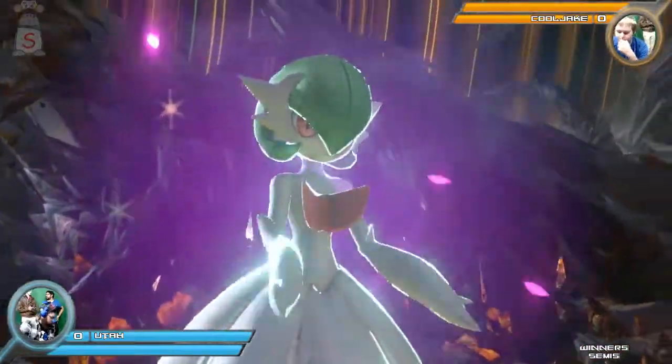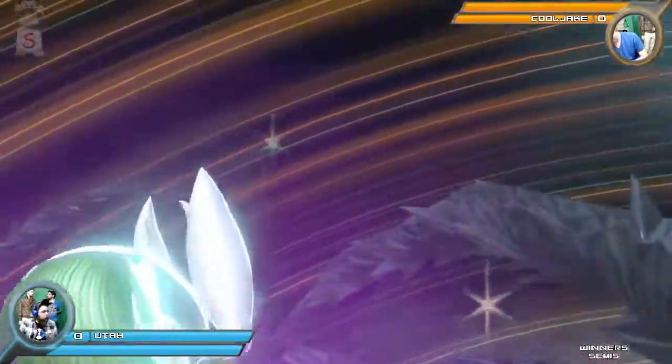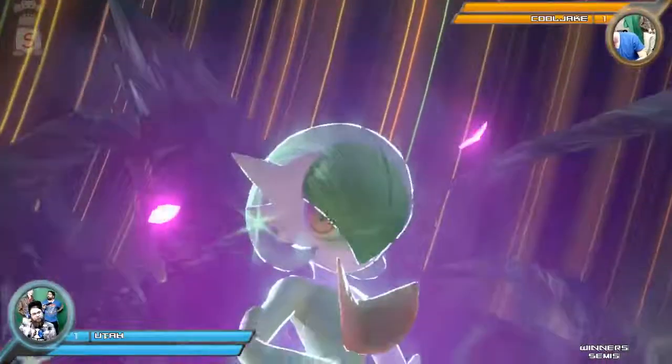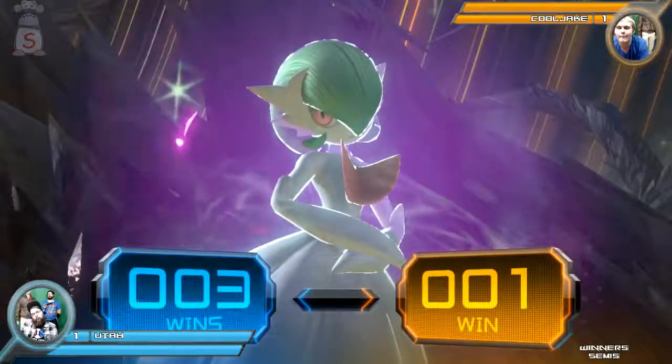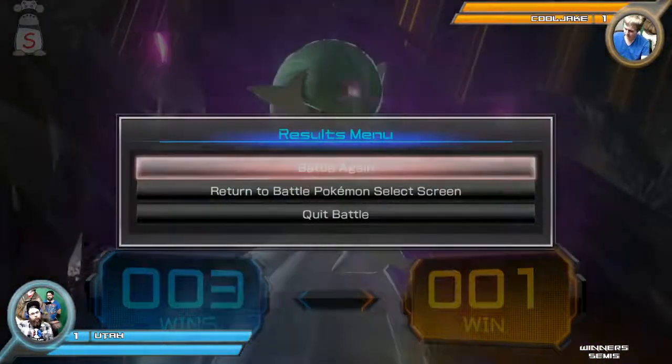Beautiful job from Utah. The score is tight. I did not realize that the JY was going to knock him out of the burst animation. I think he did it preemptively, and CoolJ got a little antsy there — it caught him during those start-up frames.